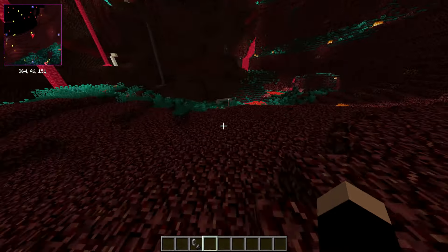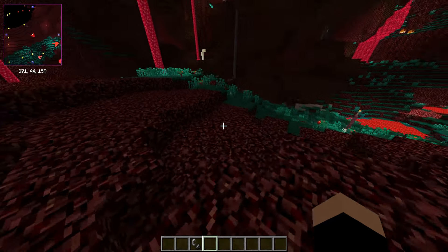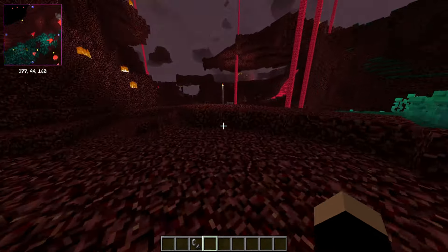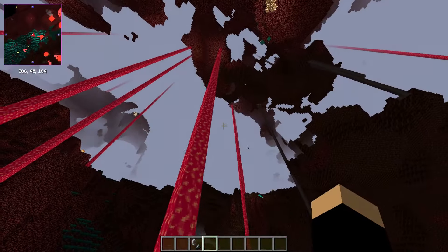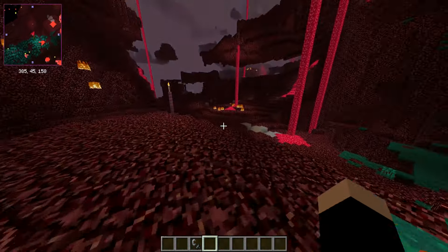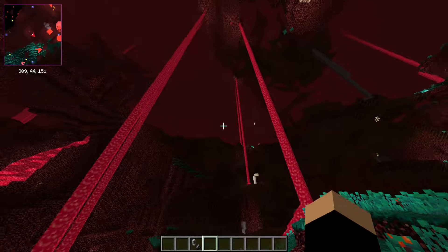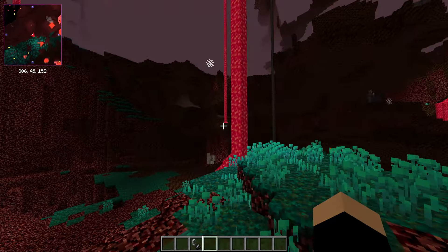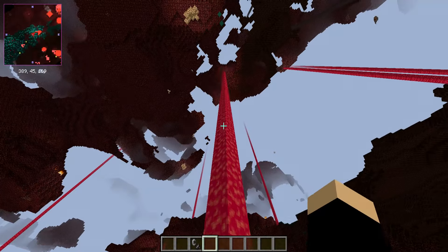I made Netherrack darker and used the old Netherrack texture for nostalgia — I remember getting lost in the Nether in an old world of mine, and this is all I saw. We've got all this here. I made the lava more red because I'm so used to orange lava, and I think red lava looks cool.